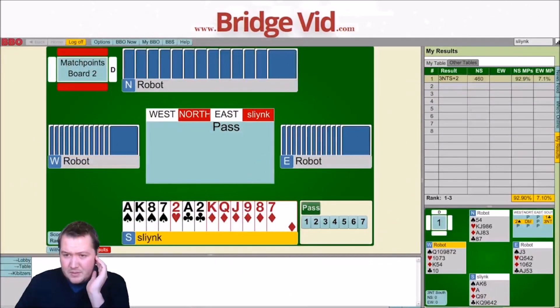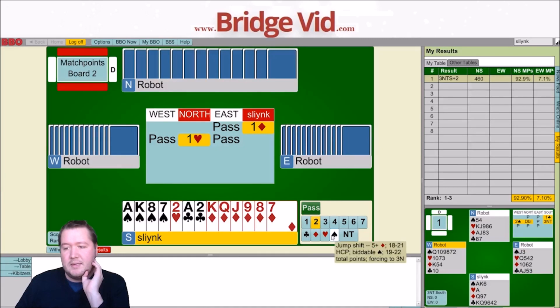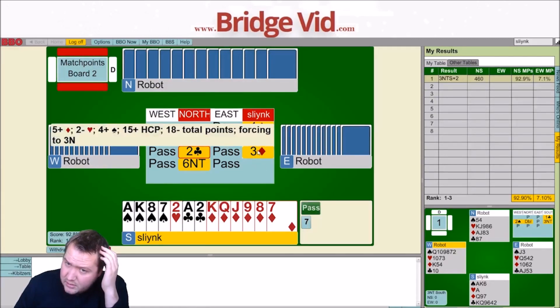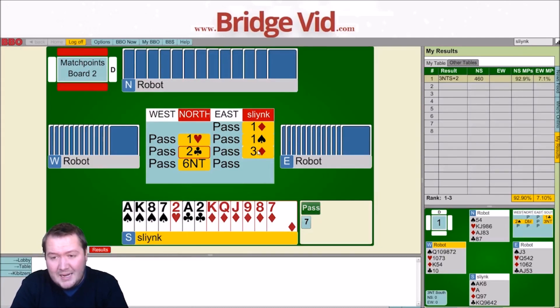Moving on to board number 2. 17.64 points. I'll start with 1 diamond. And just bid 1 spade. What's 2 spades? 19 to 21 — the robots play strong jumps here. I wanted to jump to 3 diamonds to show extra points. And it does that. So, like... 6 no trump. Cool.